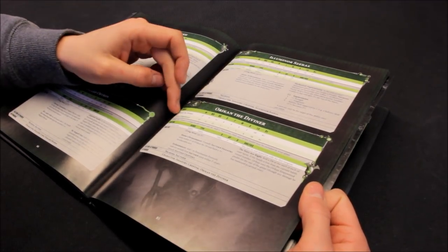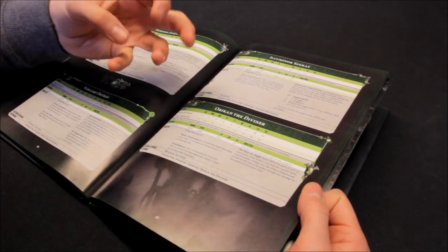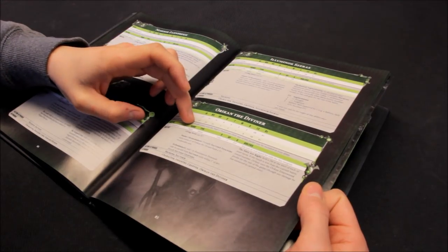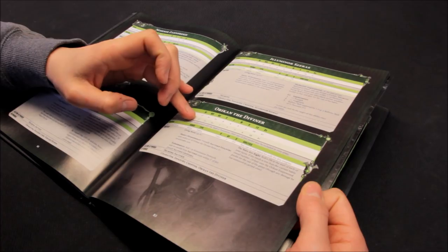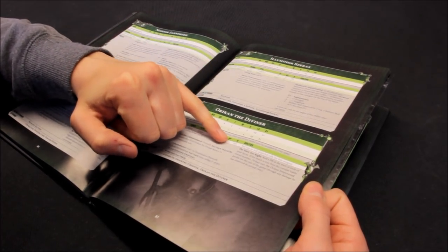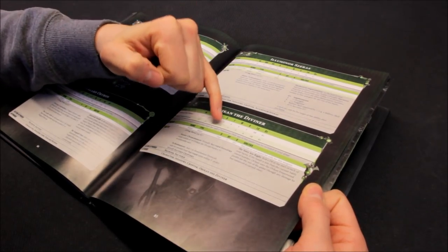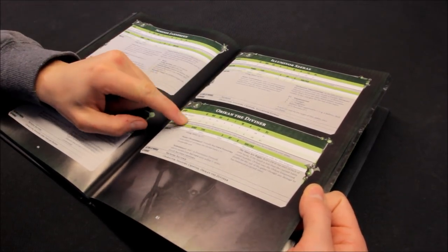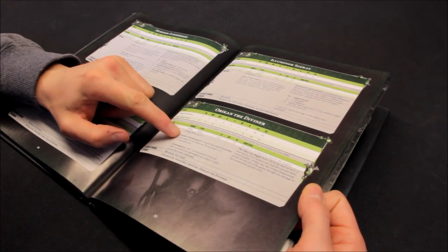The Stars Are Right - roll a D6 at the start of each of your turns. If the result is less than the current turn round number, Orikan uses the Orikan Empowered profile for the rest of the game with any damage sustained carried over. He becomes 2+ weapon skill and ballistic skill, strength 7, toughness 7, 7 wounds, 4 attacks, leadership 10, 4+ save. For what you get, I think he's good value in points. It's unlikely he's going to get killed because of character targeting rules. So he'll sit there for a few turns and then mid-game become really powerful - 4 attacks hitting on 2s, strength 7, AP minus 3, D3 damage. Very very powerful. 115 points - that's a good one.